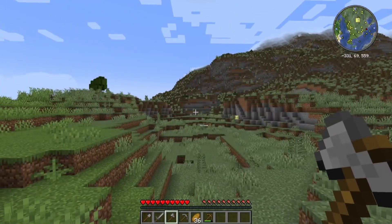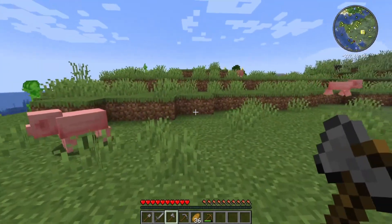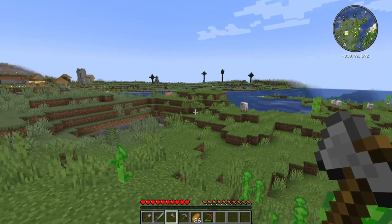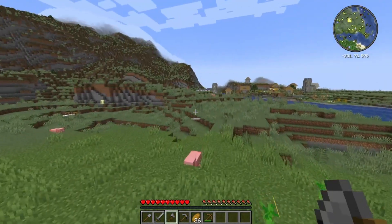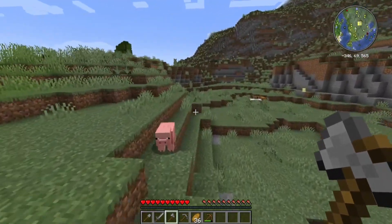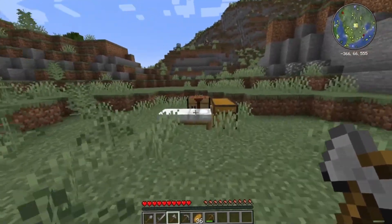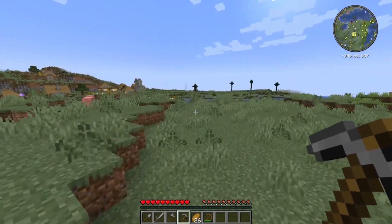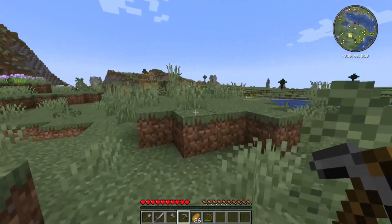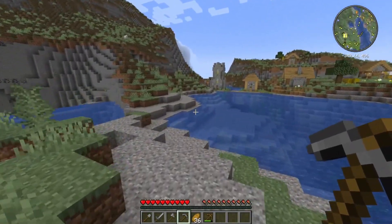This is an absolutely stunning base. Honestly, look at the backdrop of this. I have so many ideas already but just no way of executing them. Luckily we've got some animals around — I see sheep and pigs, but I know there's some cows over there. I just want to get some resources and a basic house started. I found some wood over there that I liked — it has some red trees on it.